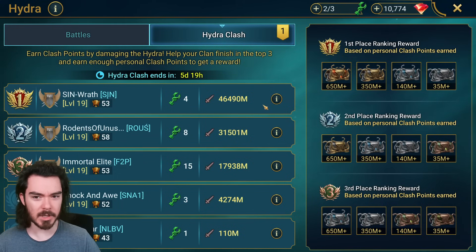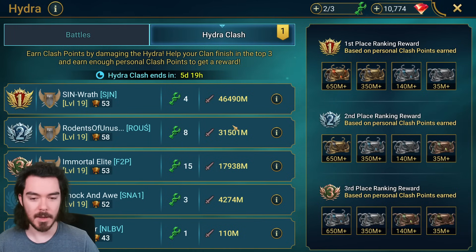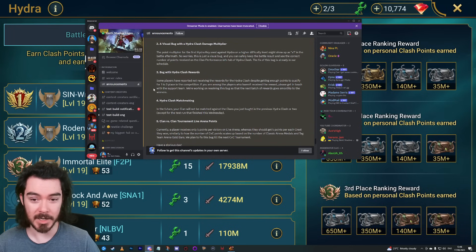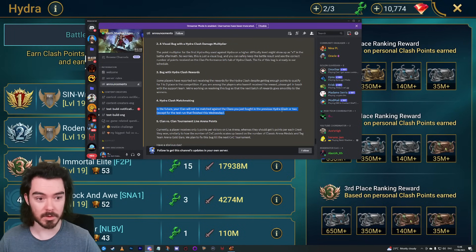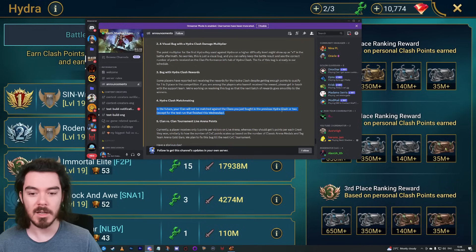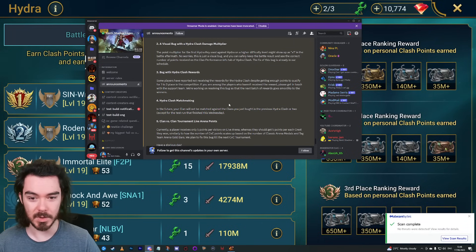Right now we're matched against the exact same clans as before, which is a bit of a bummer. That is going to change in the future — your clan will not be matched against the clans you just fought in the previous Hydra Clash or two, so there will be much more variety. It means you'll have chances to win and chances to lose as well.